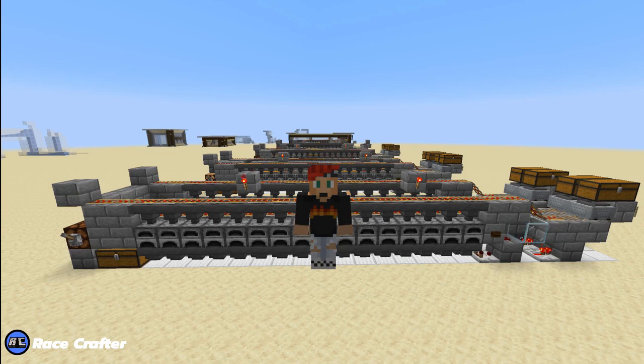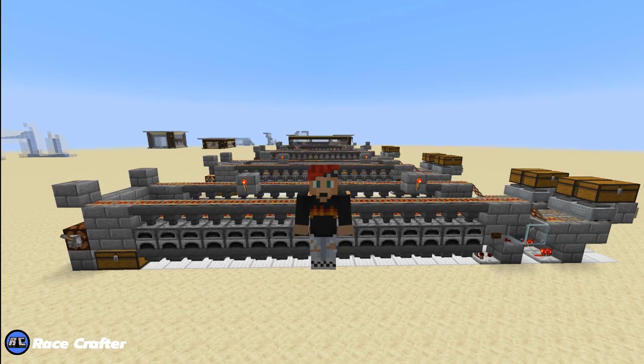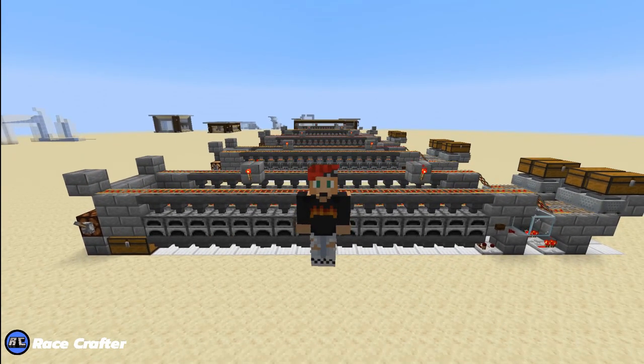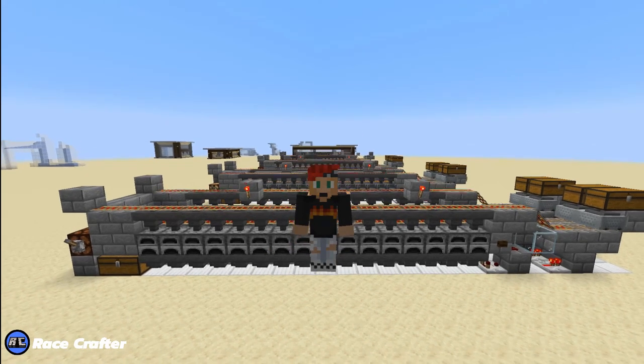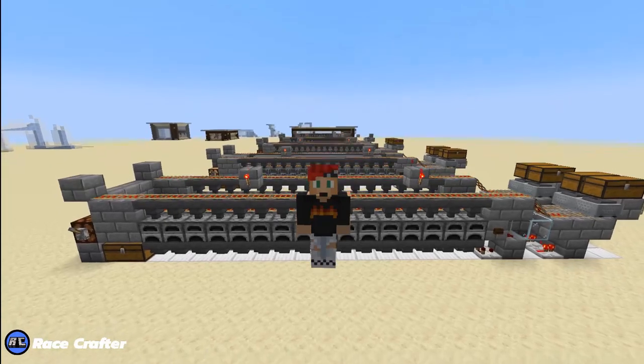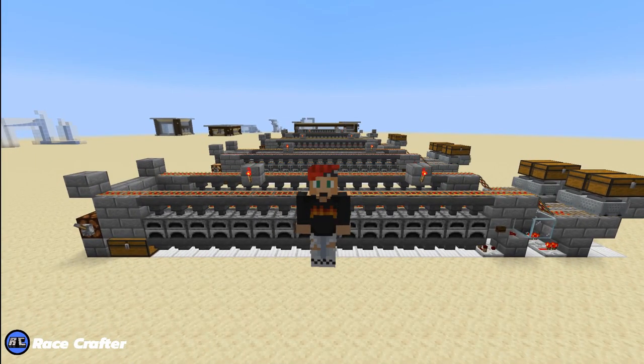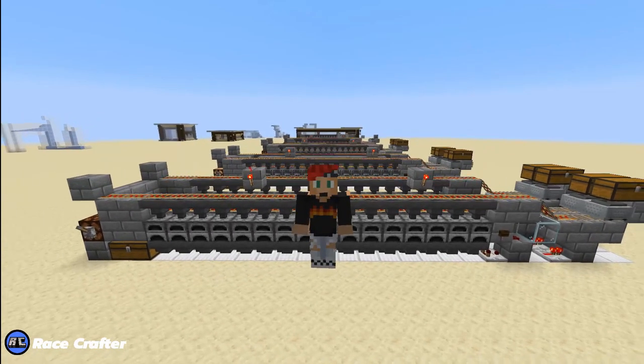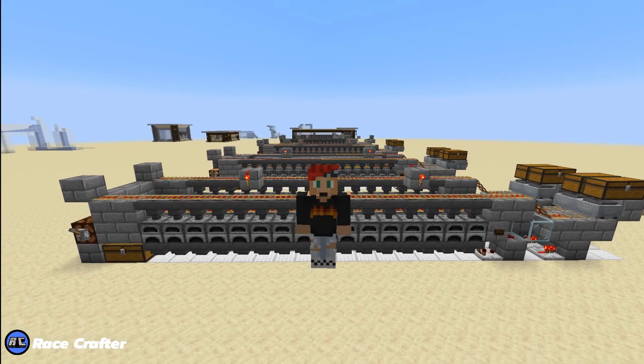This smelter will work in both Java and Bedrock Edition. I currently built this in Java, but it works exactly the same in Bedrock Edition. However, there is a minecart hopper bug in Bedrock Edition. But at the end of this video I will show you a really easy and quick fix to get around that bug, and it does not cost you almost anything extra to implement. So everybody gets to have an XP Combo Super Smelter.